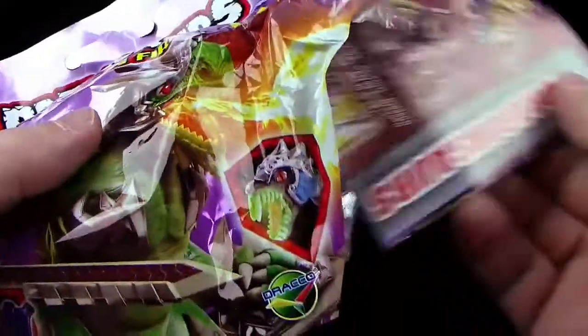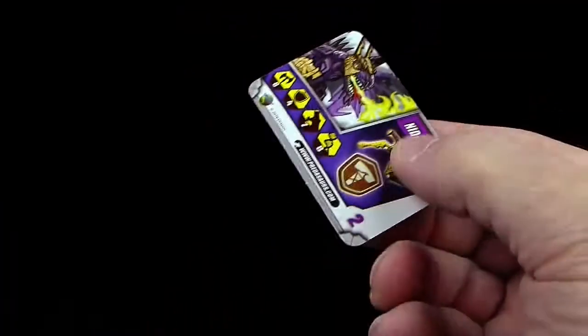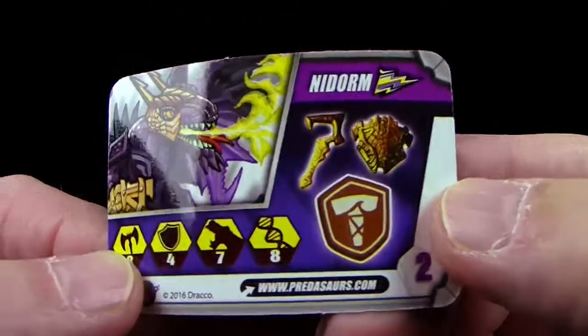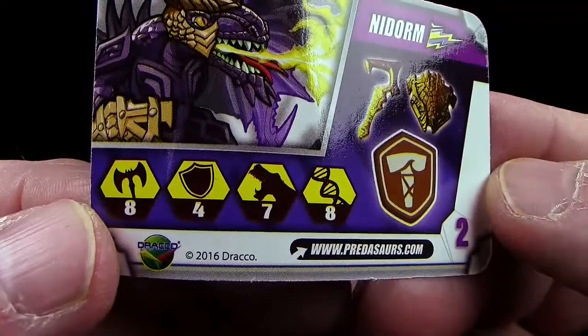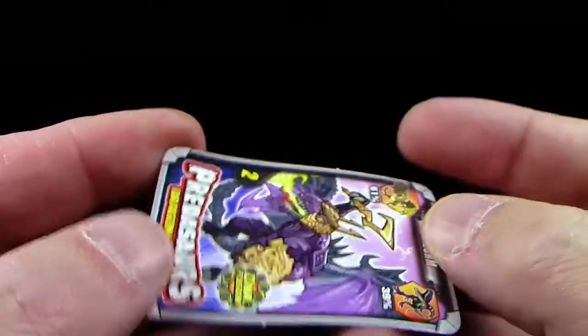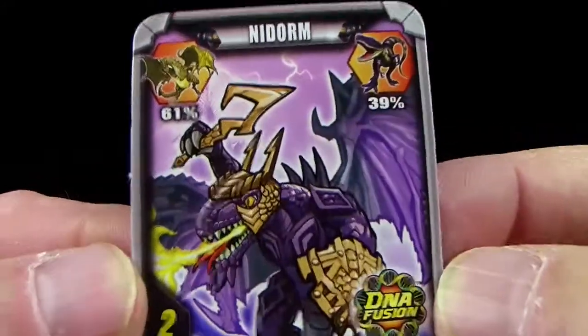Sehr gespannt, was wir heute drin haben. Wann finde ich den ersten Doppelten? Das wird nicht ausbleiben. Tatsächlich wieder einen neuen Nidorm vom Donnerclan, von der Donnerfamilie. Hier seine Werte und auch er scheint goldene Waffen zu haben. Er hat die Nummer 2 und so sieht er aus. Wow! Auch wieder ein klasse Charakter.